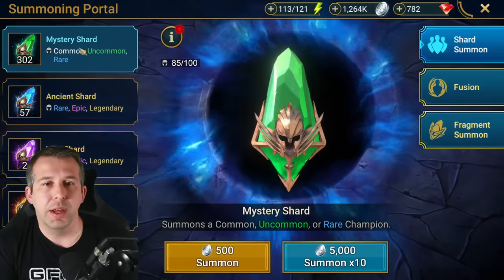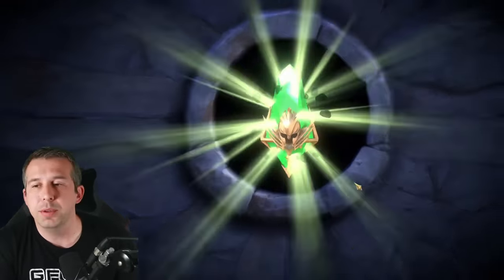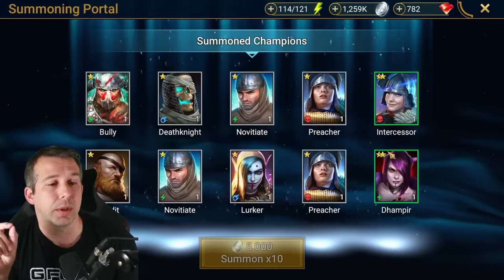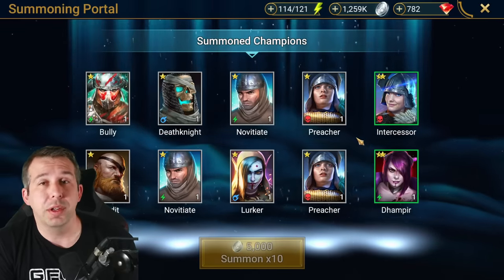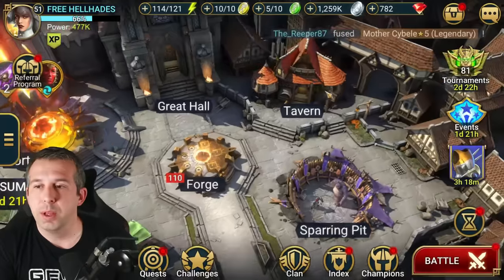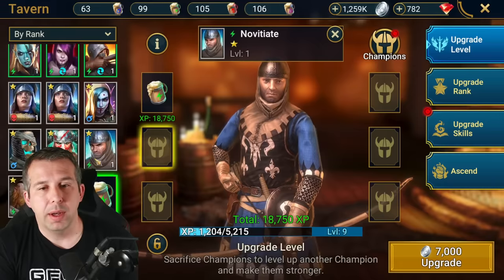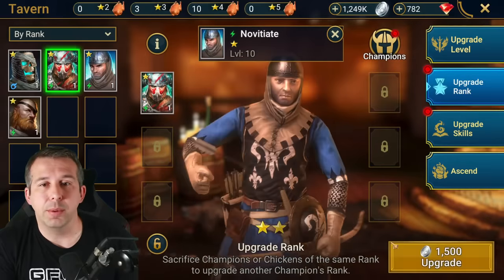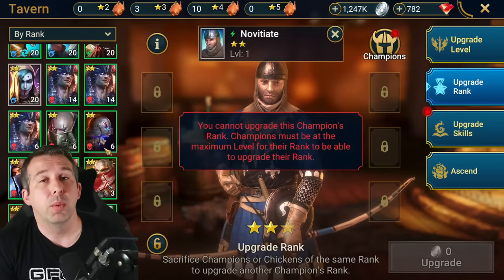Mystery shards are your main source of food. Don't use epics and rares for food unless they're duplicates of a champion you won't use. When you pull mystery shards you'll get commons, a couple of uncommons, and occasionally a rare — the rare becomes either a faction wars champion or food if you don't need it. What I tend to do with commons is take the common, feed in one brew and three more commons to get a max level one-star, then rank them up to two-star immediately. I always start from two-stars when planning food leveling.